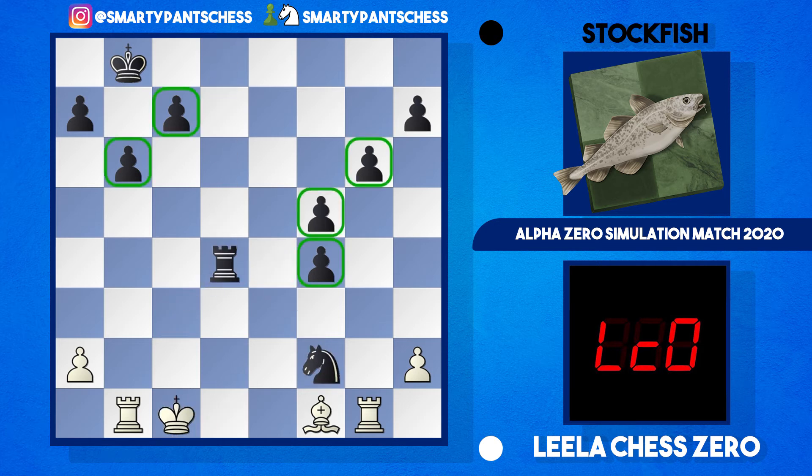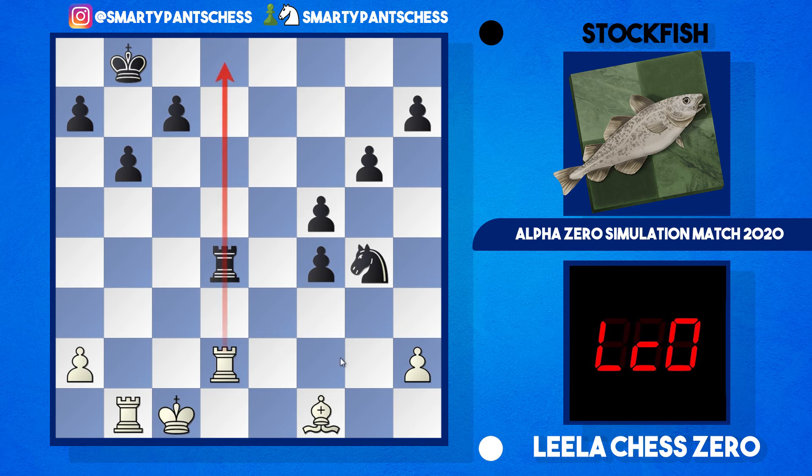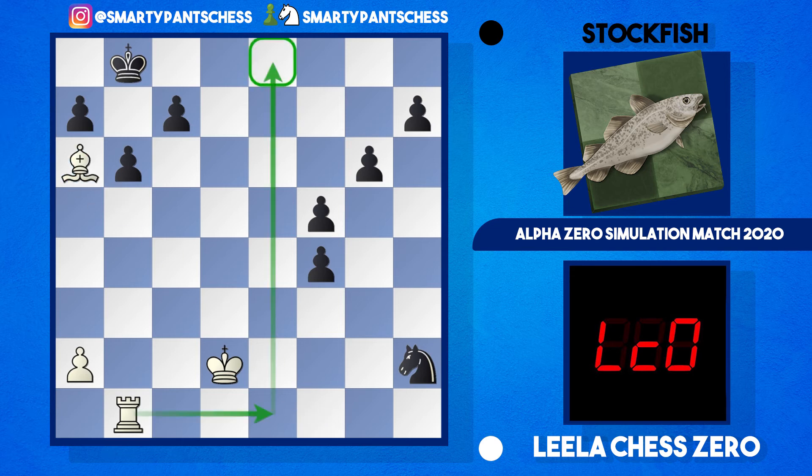We get into a very interesting endgame — which is what I put on the thumbnail — because after queen takes e4, knight takes e4, bishop takes, rook takes, king c1, and knight takes f2, black suddenly has five pawns for the rook. Lila played rook g2 hitting the knight, which jumps to g4, and rook to d2 is played. Maybe black should keep the rook on — it's tricky because white has back rank ideas. After trades, black wins another pawn with knight takes h2, giving six pawns for the rook, but it's probably too easy for white to hoover them up. Bishop h6 threatens rook to c1 ideas followed by rook a checkmate.